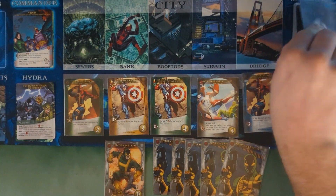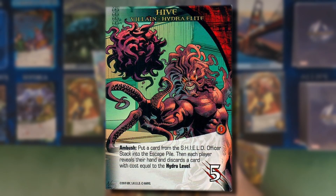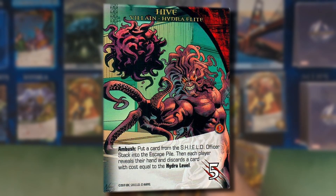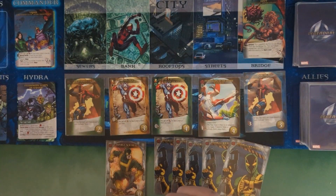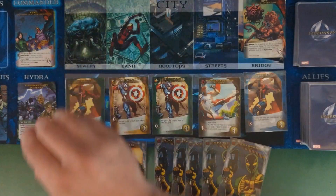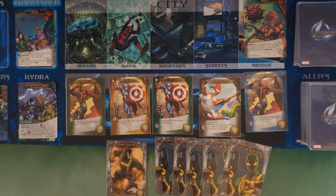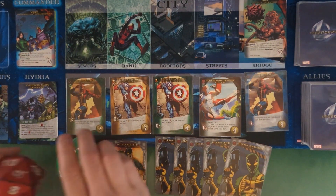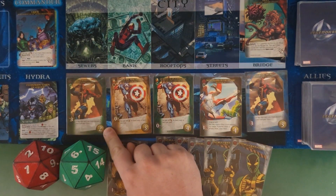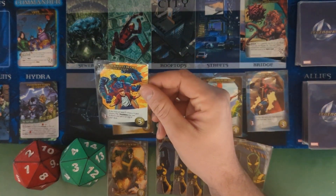Top card of the villain deck is a Hive — ambush effect: put a card from the shield officer stack into the escape pile, increasing the hydra level. Each player reveals their hand and discards a card with cost equal to the hydra level. Since the hydra level will be one and our cost is zero, we don't discard anything. With five and one, we pick up Determination and an Optic Blast.